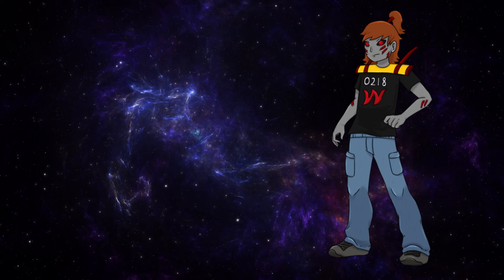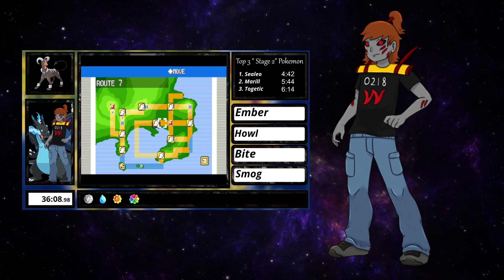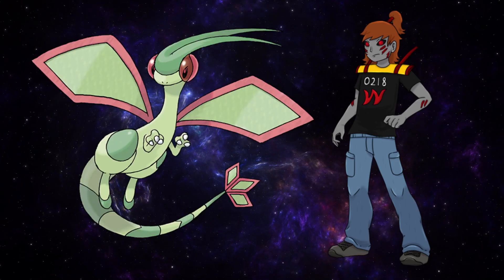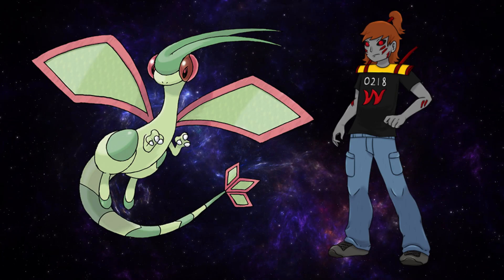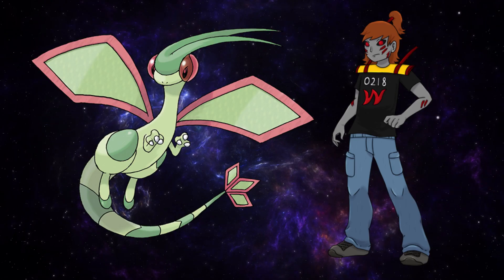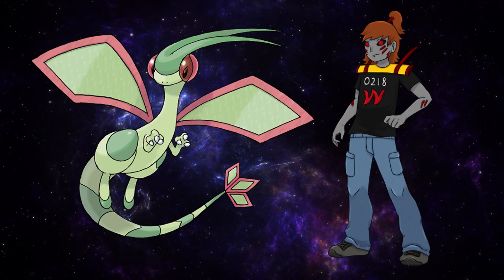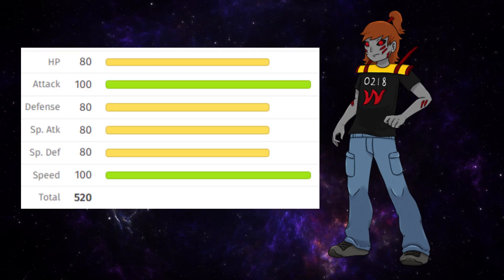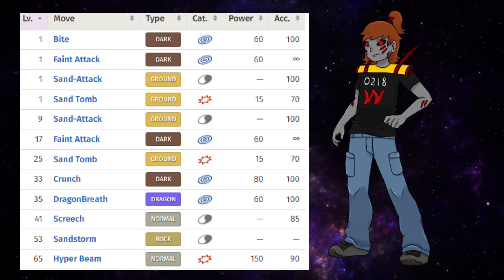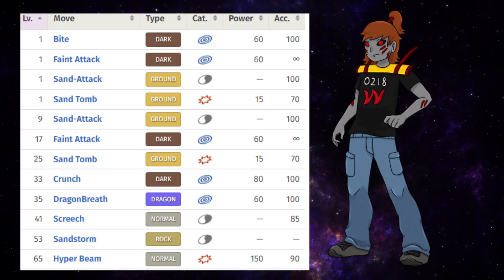In the last single Pokemon speedrun challenge we did Houndoom, and it did pretty good despite being a fire type in the Kanto region. Today we are using Flygon. This'll be our first stage 3 Pokemon, so the leaderboard will be empty for this video. The ground dragon type combo is pretty good — it's actually the same combo as Garchomp. It has a base stat total of 520 with great attack and speed, which is key in a solo run. It also has great level up moves such as Feint Attack, Sand Attack, and Dragon Breath.